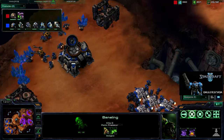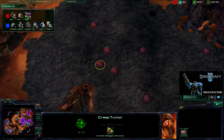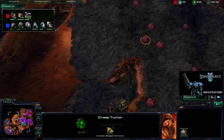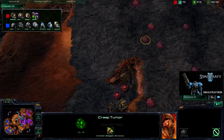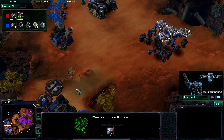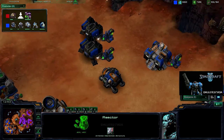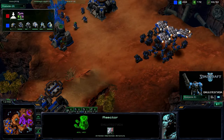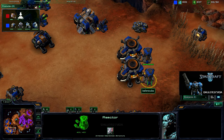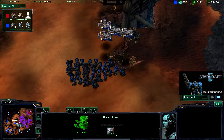He is doing a great job of spreading creep with those creep tumors — something I'm not used to seeing from Zerg players, especially this well. That gives him sight, so he will see everything I'm doing. Plus I cannot build on creep, so if he gets it all the way to this expansion, I won't be able to build a Command Center until I clear those tumors. Unfortunately I don't get Ravens because I have a Reactor. If you're playing against Zerg, get a Tech Lab on at least one Starport — if not for Banshees, then for Ravens and eventually Battlecruisers.